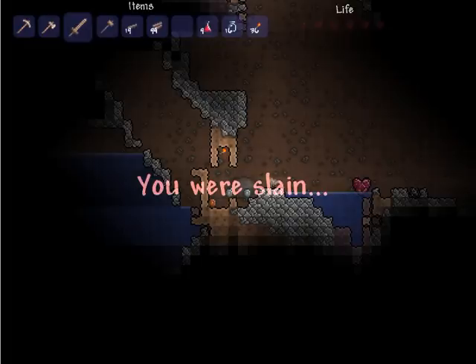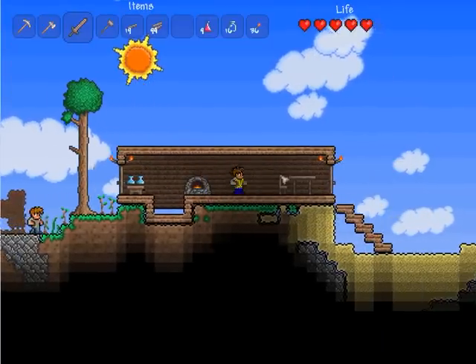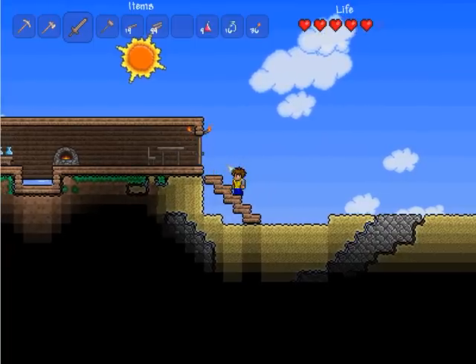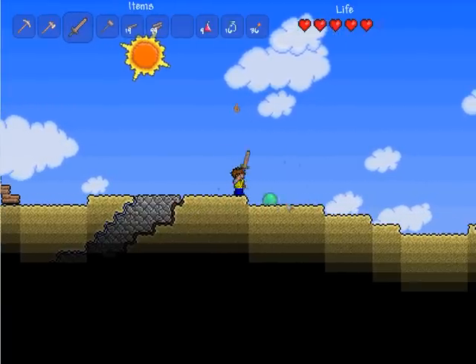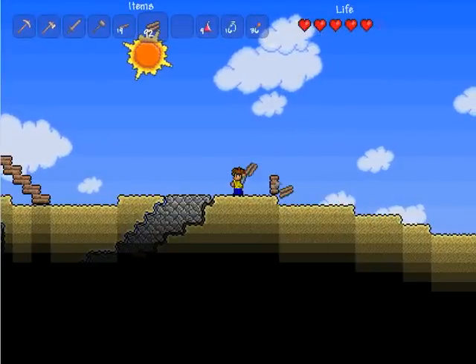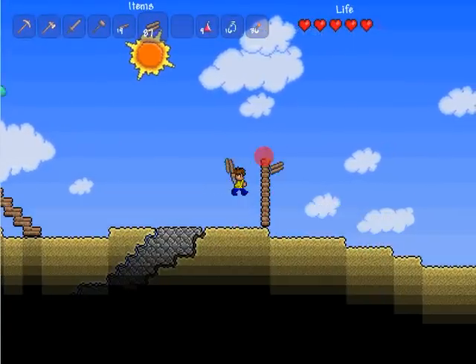Well, that really sucks. I still have enough silver. What you want to do — you want to find a nice flat area like this and you want to build a house. That's 1, 2, 3, 4, 5, 6, 7, 8.